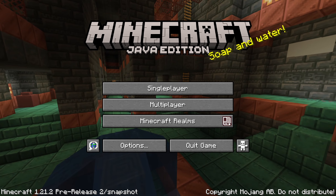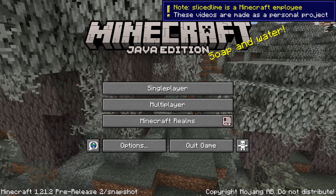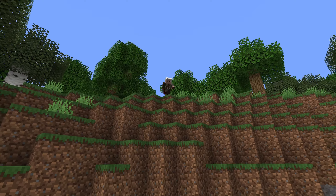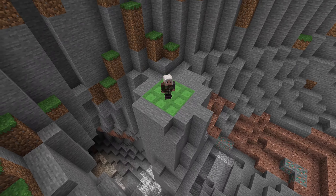The second pre-release for Minecraft 1.21.2 is out with some tweaks to the Winter Drop experiment, new slime bulk bouncing behavior, and plenty of bug fixes. My name is slicedlime and this is a guide to all the changes.